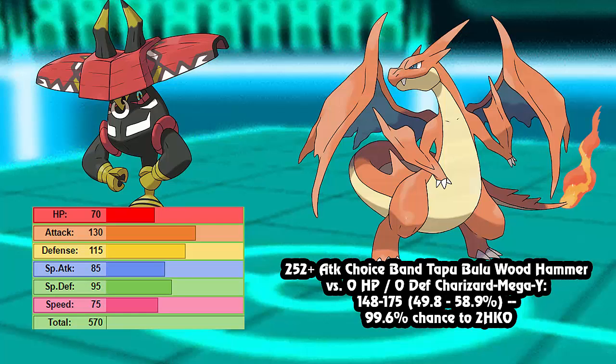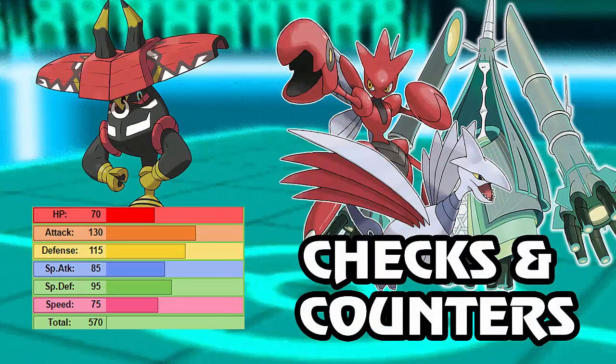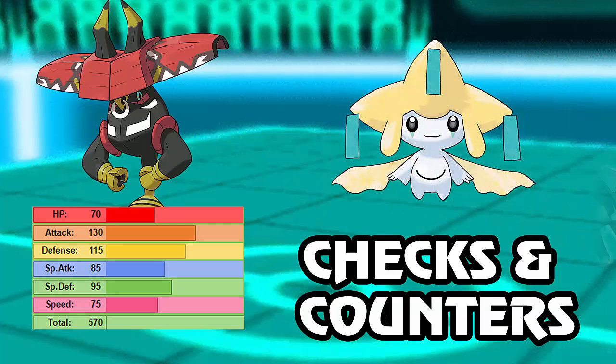The first thing you obviously want is something that takes Wood Hammer - most notably Steel types or Flying types. Steel types are probably the best defensive typing. You want something that also takes Superpower, and the best ones are Scizor and Skarmory - both Flying/Steel, taking pretty much every attack Tapu Bulu wants to throw. Skarmory can recover with Roost, Scizor with Roost as well, and both can threaten it out with their STAB attacks. Jirachi is also neutral to Superpower and resists every other attack, able to Wish-Protect off whatever Tapu Bulu does.